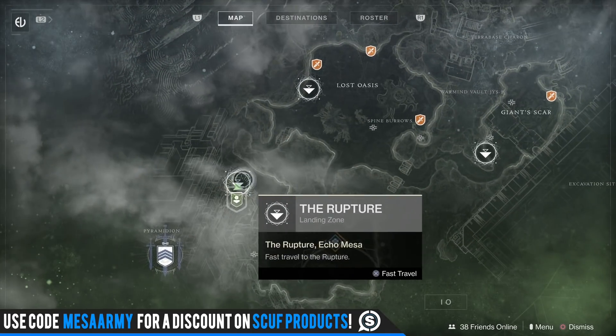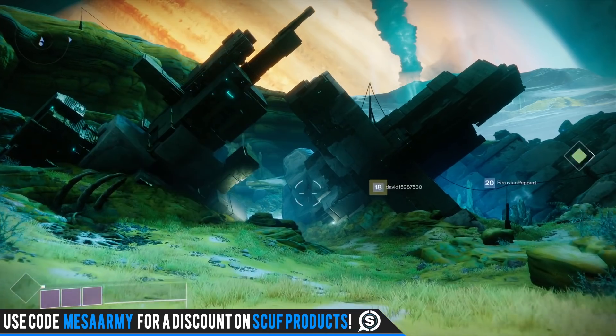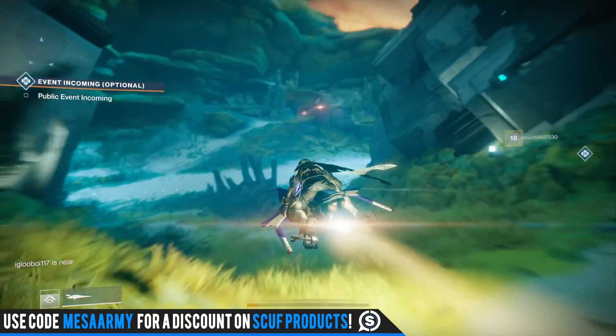The next bounty is located over on Io. You want to fly into the Rupture, and the Lost Sector will be right across from the landing zone.